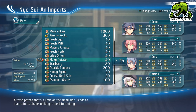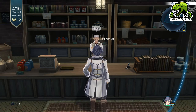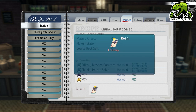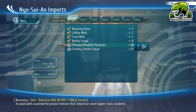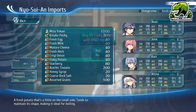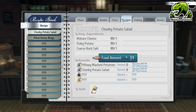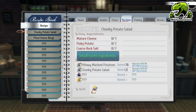Doing it in stacks of 99, you will typically get a profit of about 2,000 mirror per craft of the food. It may not sound like a lot, but you've got to remember we're still at the very start of the game. And now that I'm able to do 99 stacks at a time with high speed mode on, it really doesn't take too long. I've been doing this for maybe 5 minutes and I'm already up to basically 30,000 mirror.